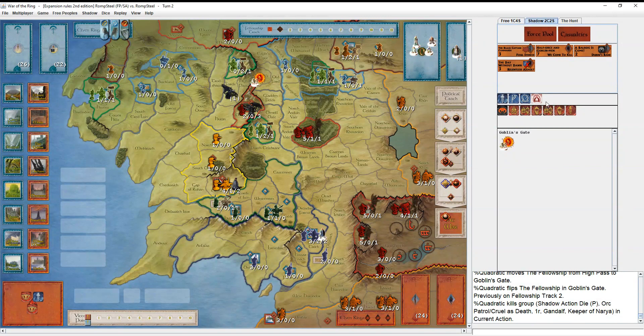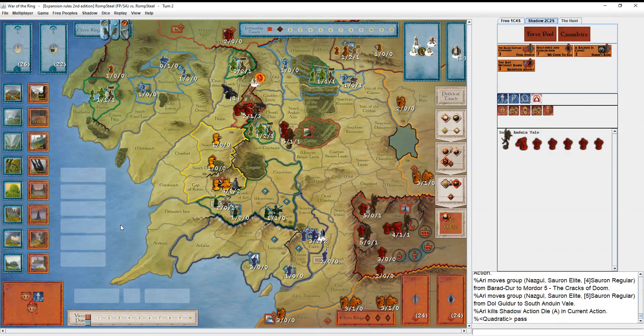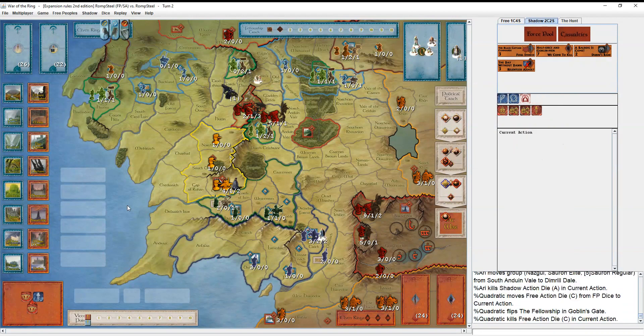He loses Gandalf and goes the high pass route, probably the right choice. Maybe you'd just take the corruption, but then you have to spend your character to hide and then will of the west or a ring to move again. This is certainly the safer way to bring Gandalf in the White and then get to also hide and move again this turn. If Sauron gets to war, you could also use this muster to bring in Galadriel, looking strong for turn three. Versus the Moria route where you're more likely to get an efficient kill for Gandalf, but you're sitting with the Balrog on top of you.